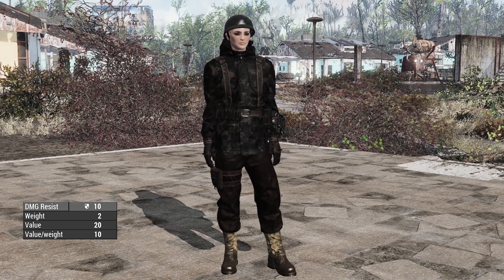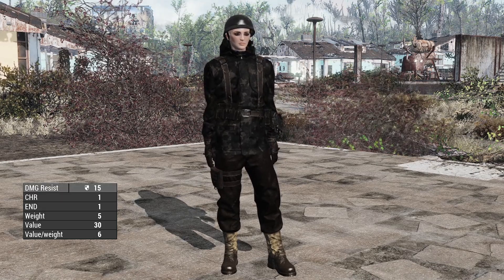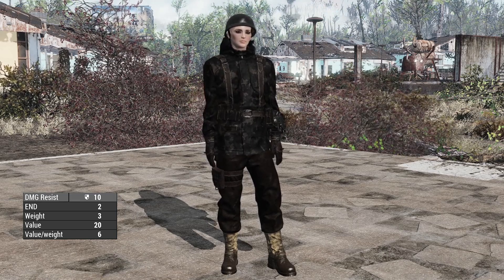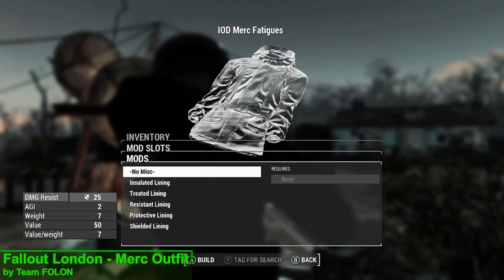The gloves are going to offer 10 ballistic resistance. The P-type helmet is going to offer 15 ballistic resistance and plus 1 charisma and endurance. The paratrooper helmet is going to offer 10 ballistic resistance and plus 2 endurance. And as for upgrades, all of the outfits are going to have access to the miscellaneous upgrade.